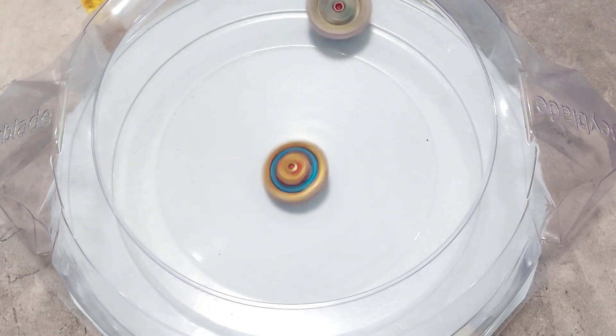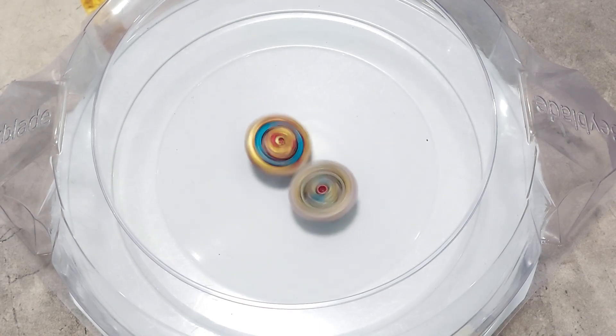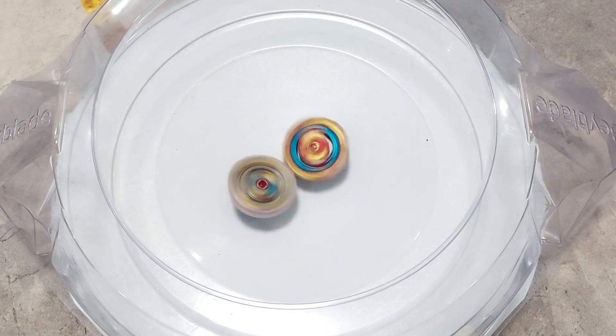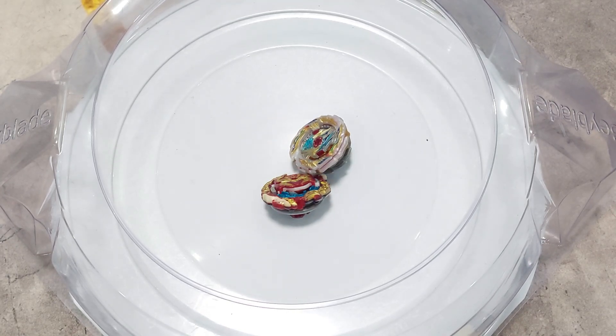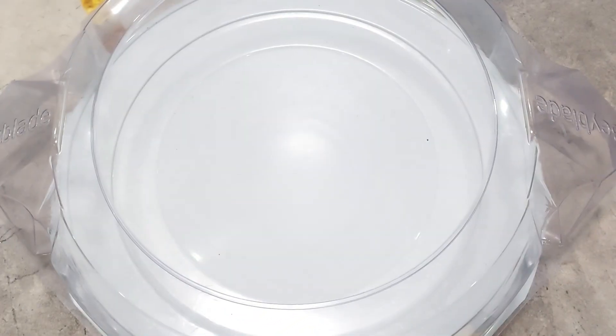Next will be Astral Springhand. Let's go! Nice hit from Gatling Dragon prototype. Astral Springhand takes over the center, and Gatling Dragon prototype wants to take over the center as well. Astral Springhand wins!